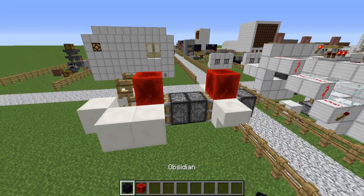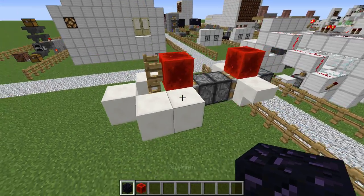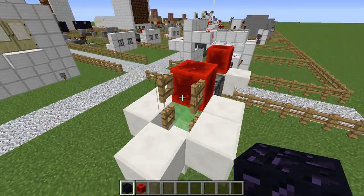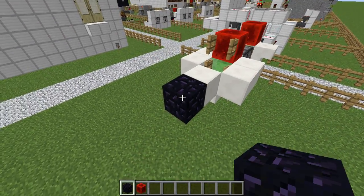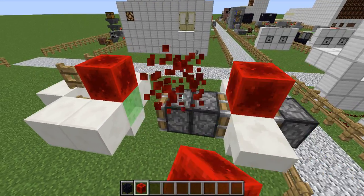You'll see in my inventory I have got Obsidian and a Redstone block. The Redstone block is to start it. The Obsidian is to stop it, because once you start it there's pretty much only one way to stop it, and that's to put Obsidian in front of it, because Obsidian is one of the unmovable blocks. So let's see this thing moving, then.